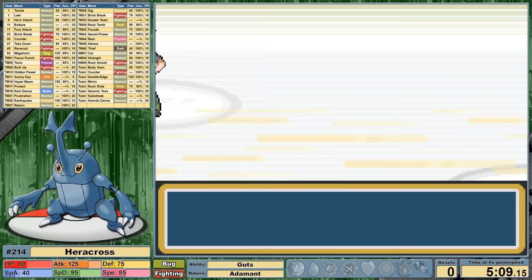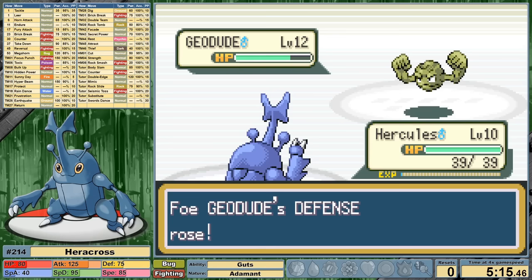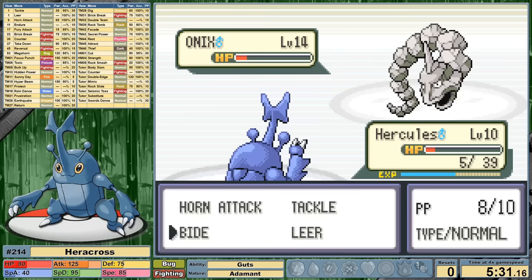Hercules is part of the slow growth rate, meaning it takes the most experience to level up — one and a quarter million experience in total at level 100. As such, grinding to level 23 for Brick Break would be awful against level 3 Rattatas. Horn Attack isn't doing much to Geodude, so let's switch to Bide. Bide will absorb the damage you take for 2-3 turns, paying it back double on the last turn. Geodude got a crit, and Onix deals far more damage, taking Hercules out for our first reset.